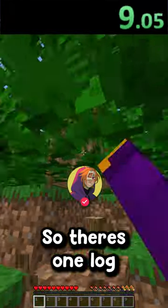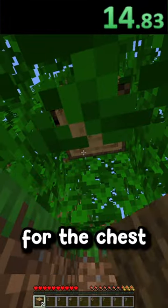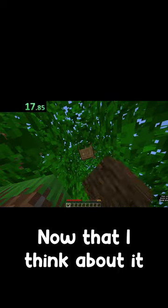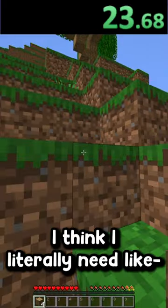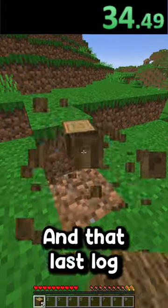Okay, perfect. I just need to get some oak wood. There's one log for the crafting table. I need to get two logs for the boat and then two logs for the chest. This tree might not be enough — yeah, that tree definitely does not have enough. I think I literally need like one or two more logs. Okay, let me get this and that last log.